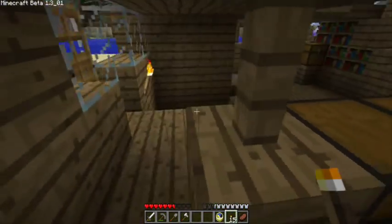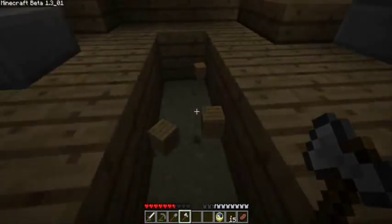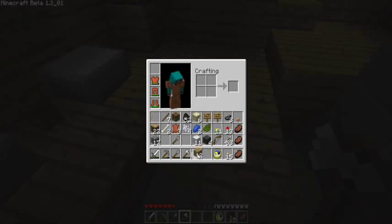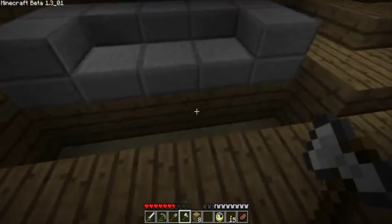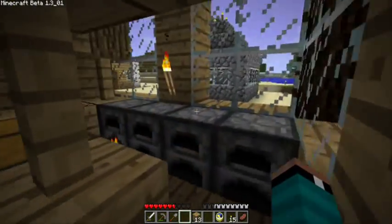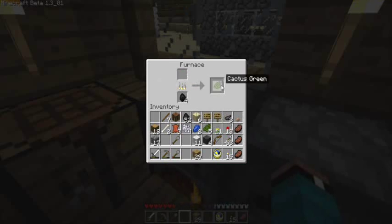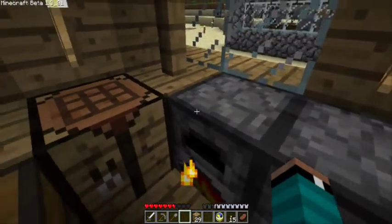We're not going to make a patterned rug today. Let's do it right in front of the couch that I said I was going to get rid of but decided not to — shows how decisive I am. In the beta update, when it updated from alpha to beta, that was when Notch added the wools and dyes to the game. Beyond white, there were 14 colors that he added, so we're going to go through those real quick.